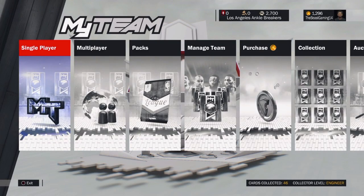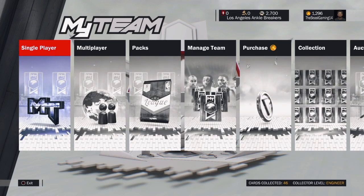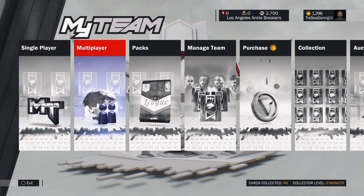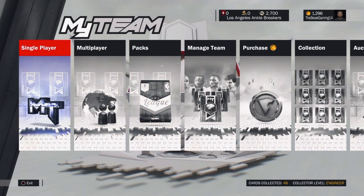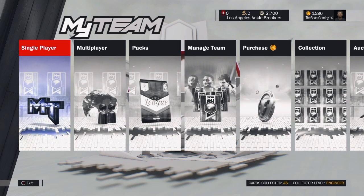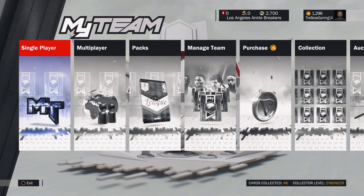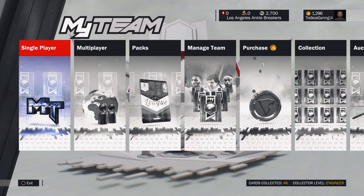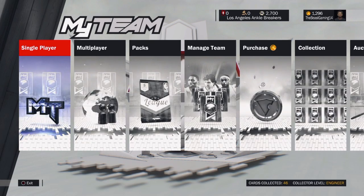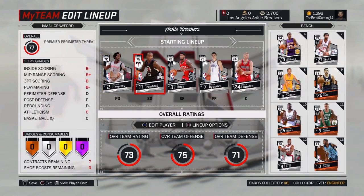What's up you guys, we're back with another video today and it's gonna be our first MyTeam video. I don't have time for any gameplay today but I'm just gonna be showing off who's on my team and what our jersey designs are, the court design. As you can see the team name's up there — the Los Angeles Ankle Breakers — and this is who I have on my team so far. No gold players yet, just silver and bronze.